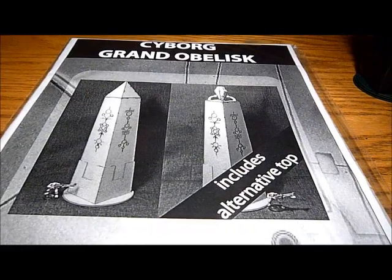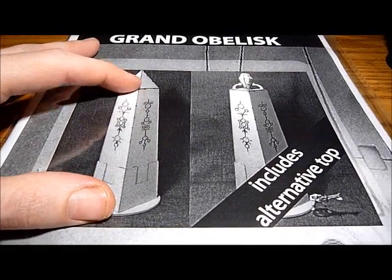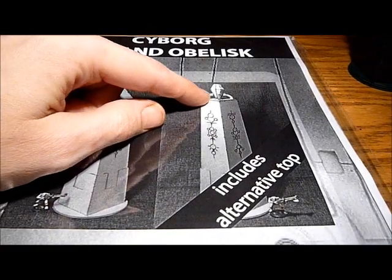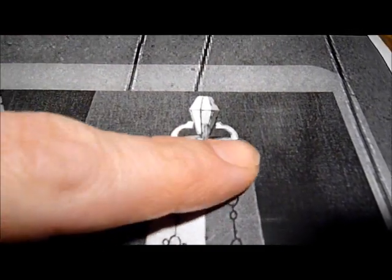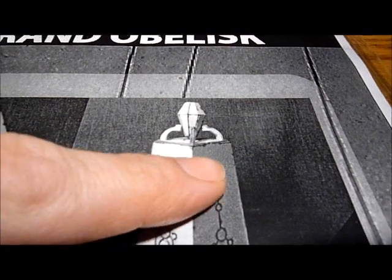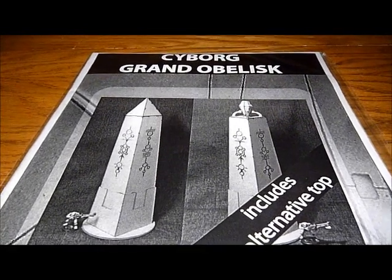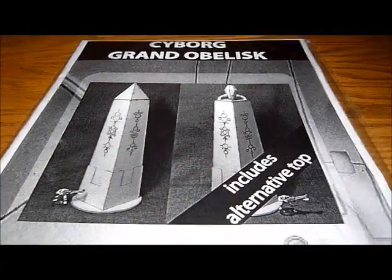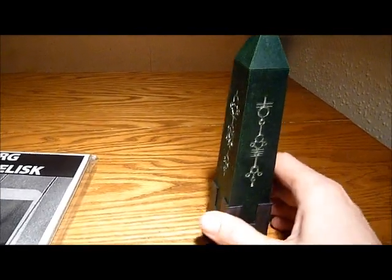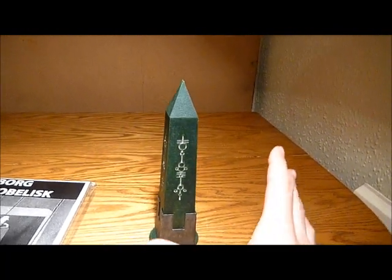What Neil's done with this product is made it into two things, which I think is a fantastic idea. You've got the standard obelisk with the pointy top just as a piece of terrain, but this pointy top you can interchange. This pack comes with a crystal top, just like you get on the defense line, and I believe the top is exactly the same size as on the monolith defense line section. He wants you to be able to turn this into a standing pylon. It's called the Cyborg Apocalypse pack - you get this grand obelisk in the middle and then four smaller obelisks around the outside as a proxy for a pylon.